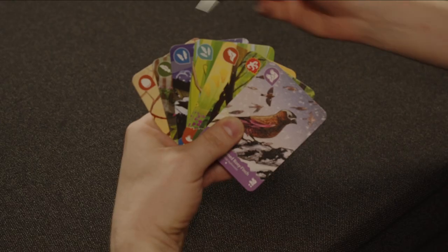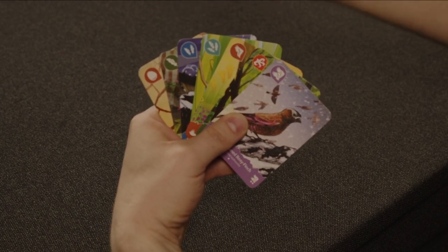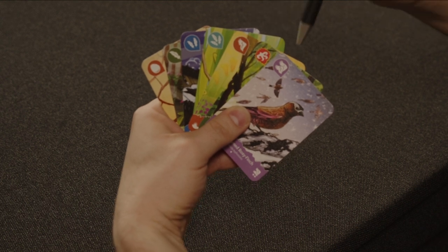There are seven types of birds in the game. They are: common, one-feather, two-feather, and three-feather uncommon, rare, raptor, and ace.